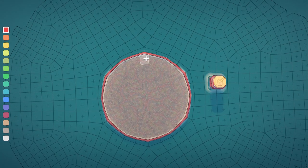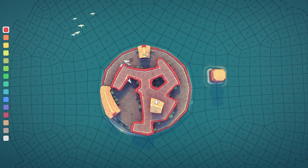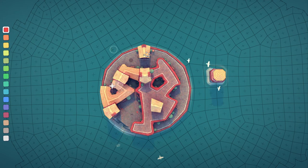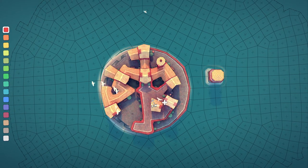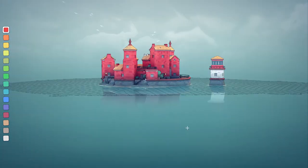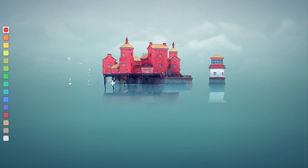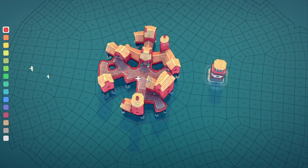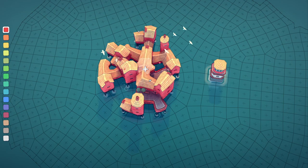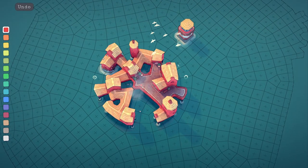Fill in a bit of land. You actually have to build two tiers high, so connect it all together. Now go as low as you can and hold B to get rid of the whole bottom layer — this should turn it into a floating city because it's a loop.